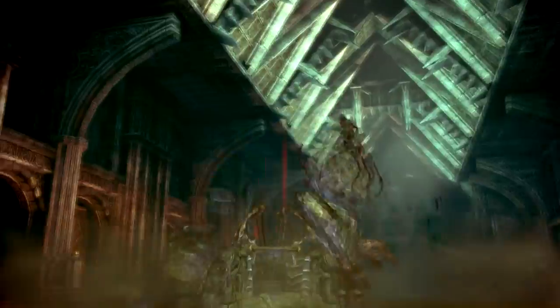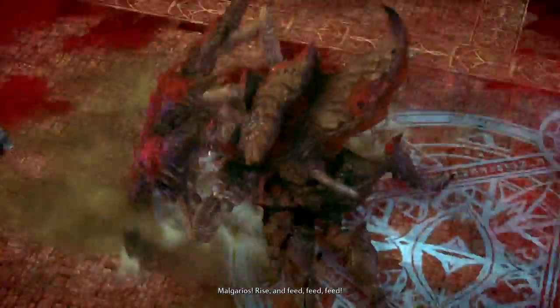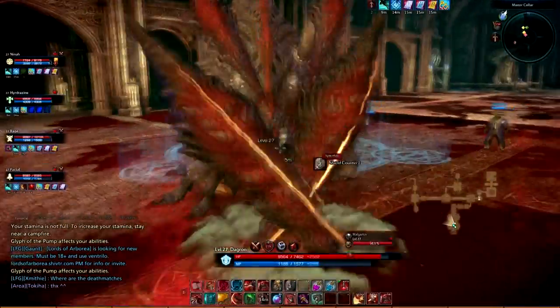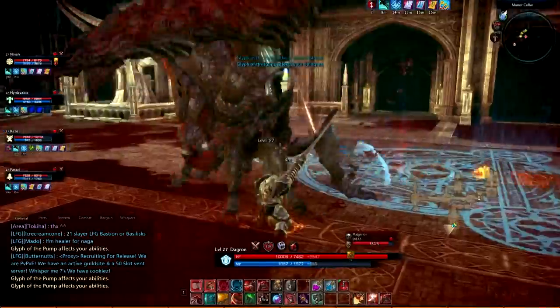Finally, there's Malgarios. There's an easy way to do this fight and a hard way. The easy way is to take an archer and have him kite the boss while the tank picks up the adds partway through the fight. The hard way is to try and take the boss and all the adds at the same time, and you're more than likely going to end up dying.